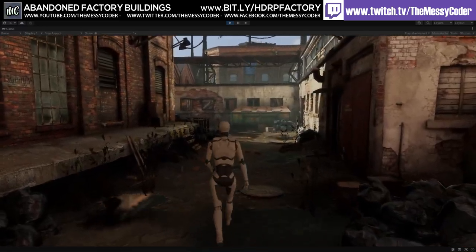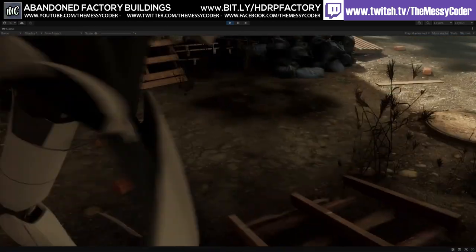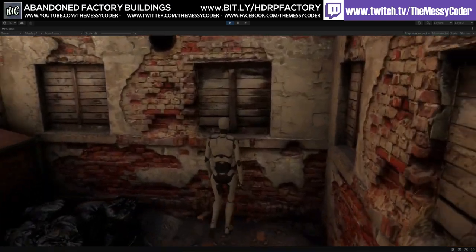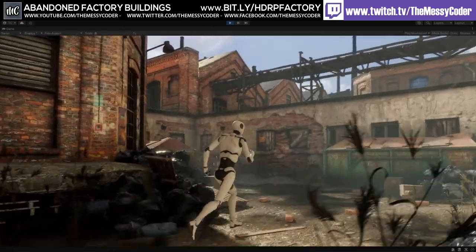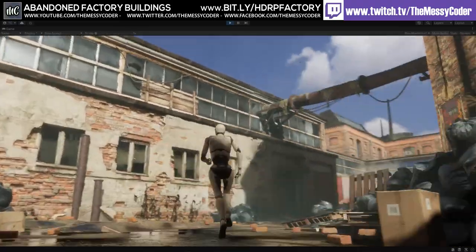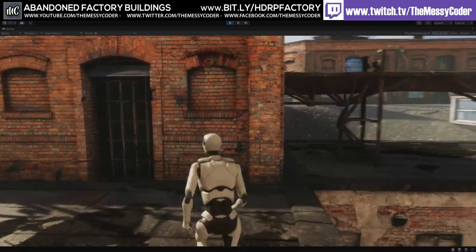The only gripe with this pack versus the Unreal one is that you don't get the interiors. In the Unreal version I could walk up and go through into a room and cut through to the other part of the demo scene, which I can't do in the Unity version — which is a shame because it doesn't really make sense to me why I can't do that. But other than that, this demo scene is lovely.